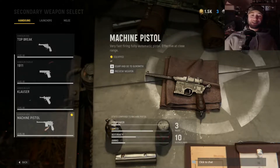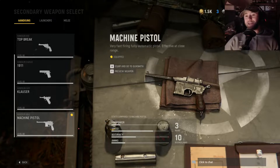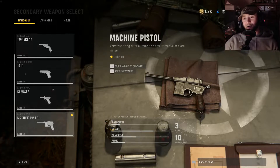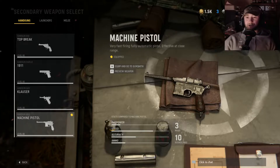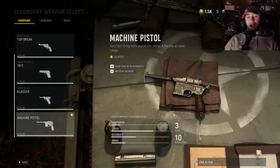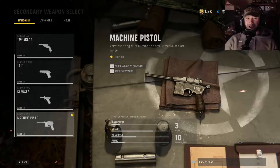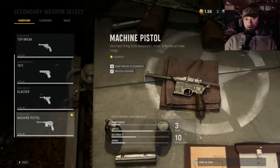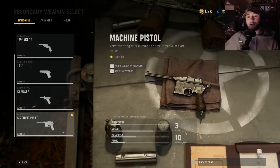Howdy guys, how's it going? It is time to look at the best class setup for the final pistol in the lineup, and that is our machine pistol. This little spitfire fires bullets off faster than you can blink your eyes, and I gotta say, I don't like this pistol much at all. It's actually one that was the hardest to get all the camo completions done in a timely manner compared to the other pistols.